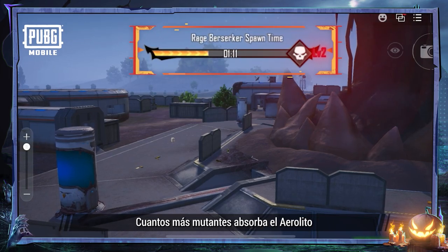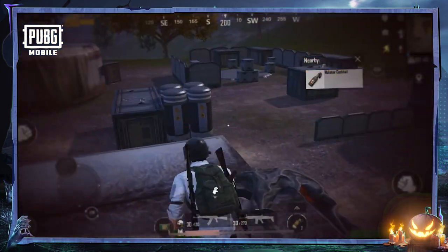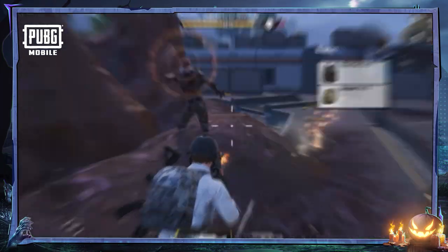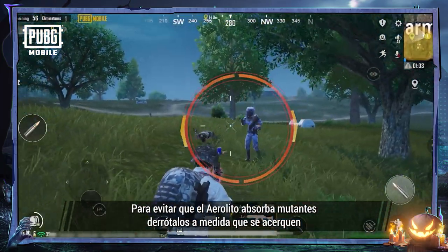The more mutants the Aerolith absorbs, the more powerful the Rage Berserker becomes when it spawns. When the mutants draw near the Aerolith, they will be absorbed, and during this process they are immune to all damage. In order to stop the Aerolith from absorbing mutants, you must defeat them as they draw near.